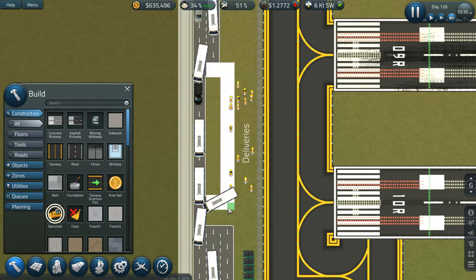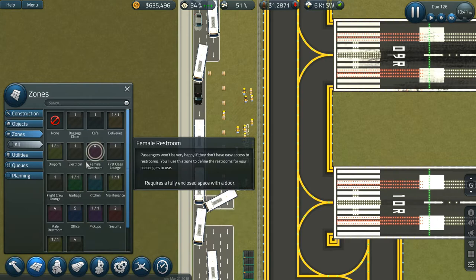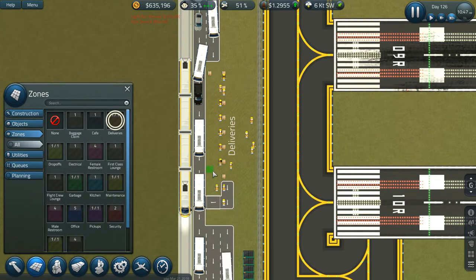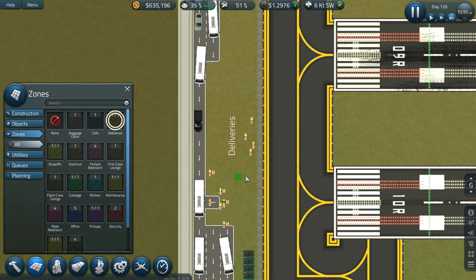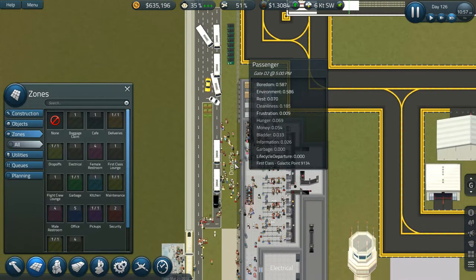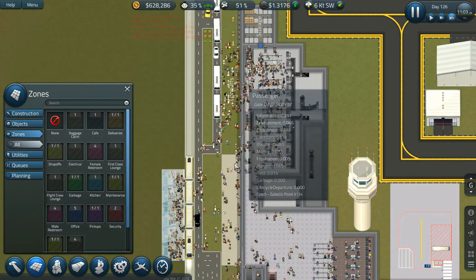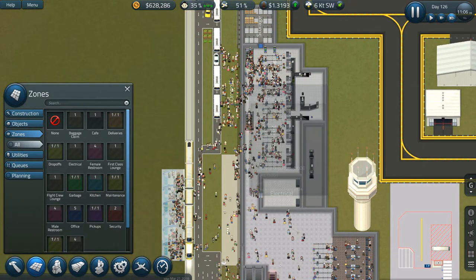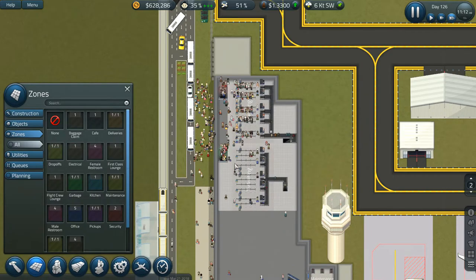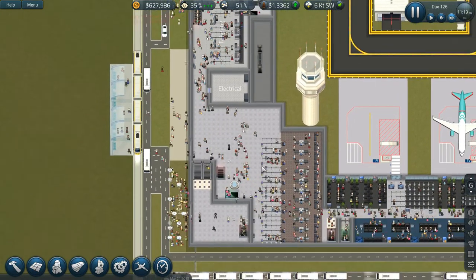What if I just get rid of the road and then extend the delivery zone to there? I was trying to make it look like a real airport, but the pathing just is not there — it really isn't. The pathing does not work well for something like this. Of course the game is also lagging so much right now, it's really bad.